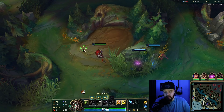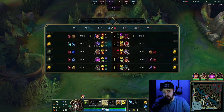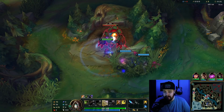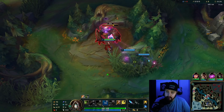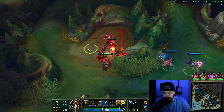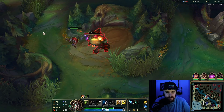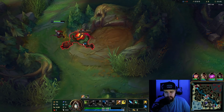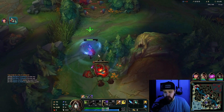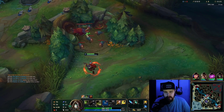Here I'm just going to start red. The ideal path for Jax is going to be red, raptors, gromp, into a potential gank or an invade. Because Jax is a very good duelist and very strong champion in the early game, so you definitely want to try to play aggressive. You have basically a point-click CC with your Q and E combination. I should not have darts here — you need to have the darts ready for this camp.